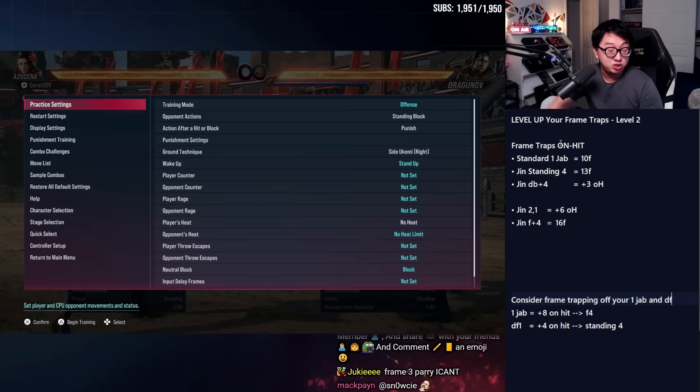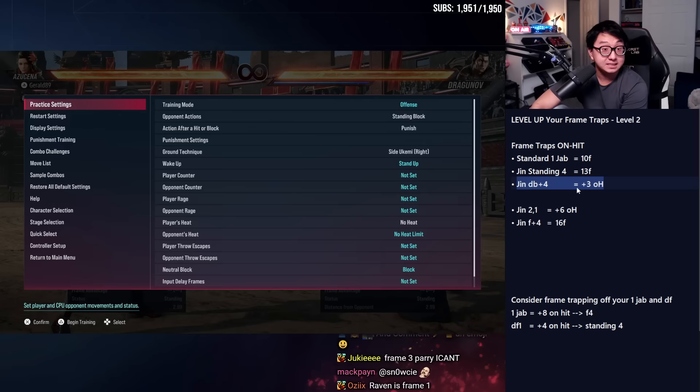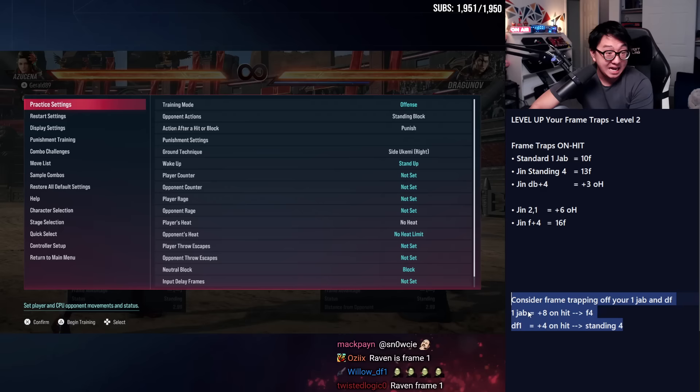We talked about leveling up your frame traps to handle on-hit situations: Jin can frame-trap off his low — down-back four on hit — to 2-1, which on hit also frame-traps a counter-hit-launching mid at high level. We even frame-trap on jabs and down-forward ones — these small pokes — and I showed a drill on how to handle that. Check the timestamp below.